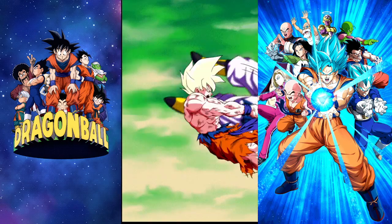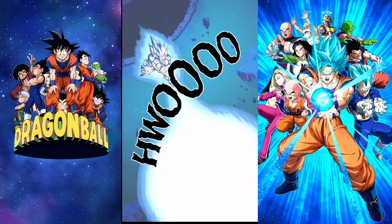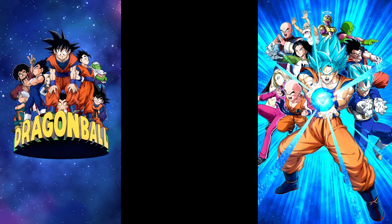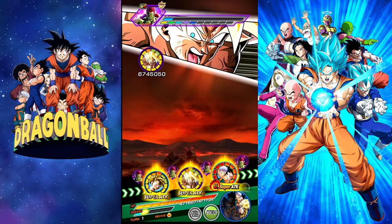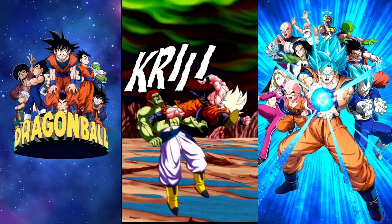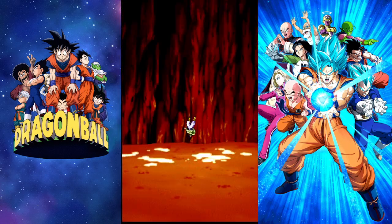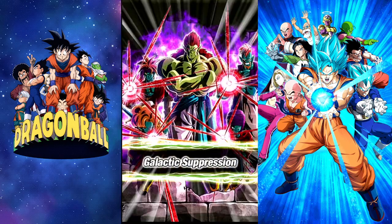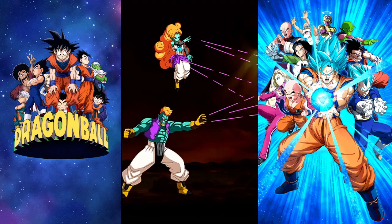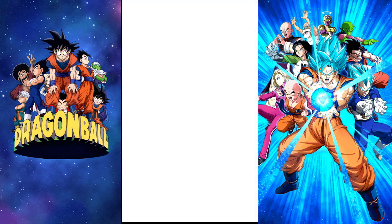His passive skill gives attack and defense plus 150, with an additional attack boost up to 100% — the more HP remaining, the greater the attack boost — and an additional defensive boost up to 100% — the less HP remaining, the greater the defense boost. Ki plus 1 up to 5 ki, plus an additional attack and defense plus 10, up to 50, per Extreme class ally on the team.